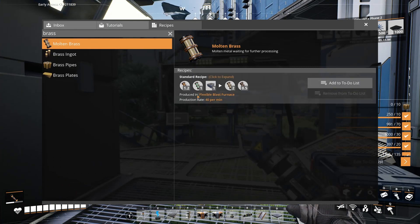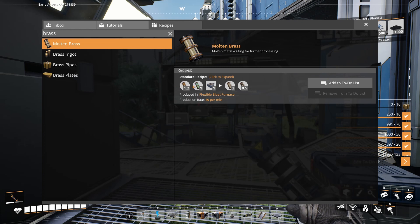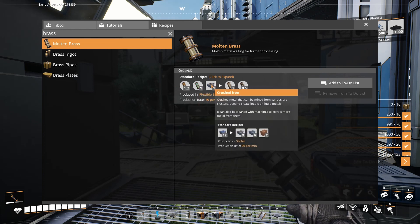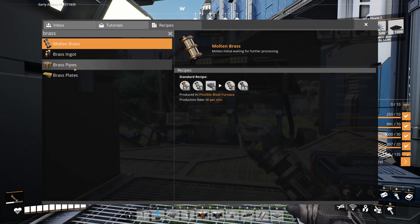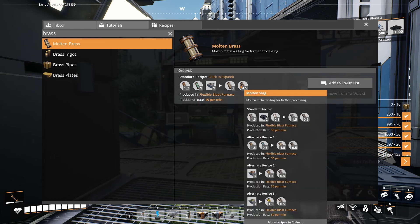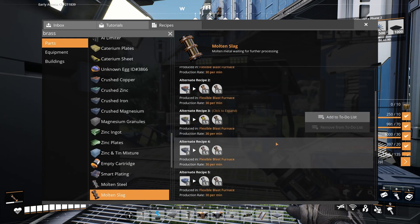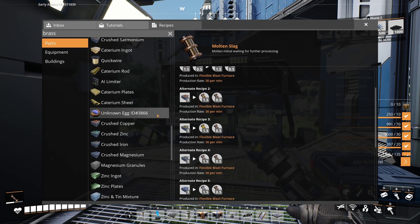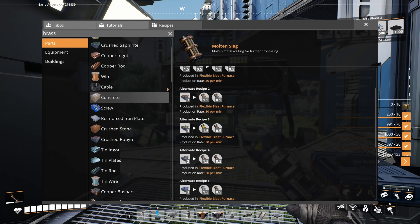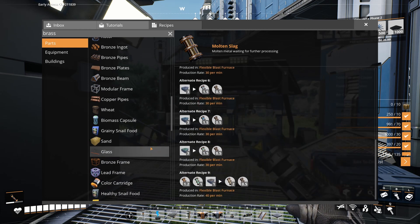The recipe for molten brass, which we make in our flexible blast furnace, is actually copper, zinc, and crushed iron — which is kind of surprising to have two hot molten metals and then crushed iron in there as well. We get molten brass out of that, which we then use to make brass ingots turned into plates and pipes. We also get slag off of this, and we're getting slag off of just about everything made in the blast furnace. I don't know how to deal with slag at this point — I'll just have to store it in the meantime.